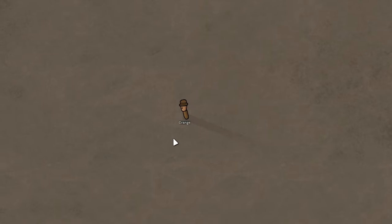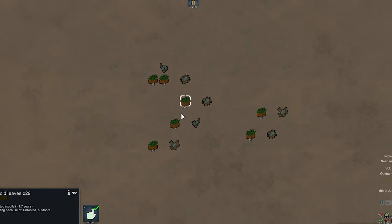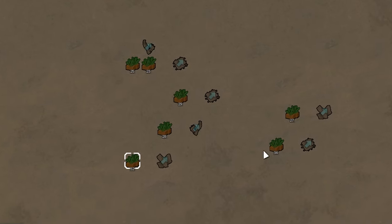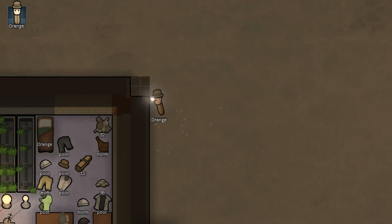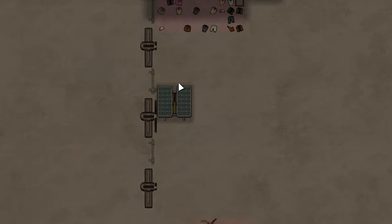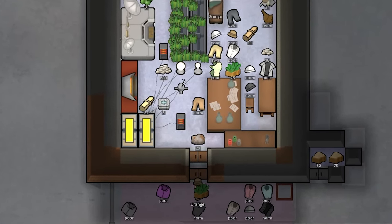Hello and welcome back to the Arctic. We're playing as a solo colonist named Orange. Yesterday, psychoid leaves fell out of the sky and we've now outfitted a fully functional base. We've sealed off the temperature, we've acquired power, and we've prepared ourselves to do what we've naturally been leading up to this whole time.